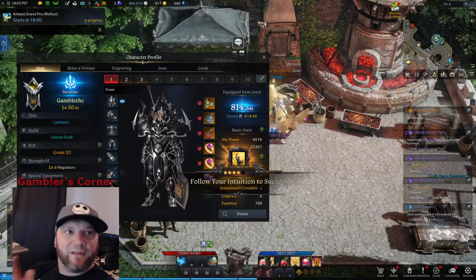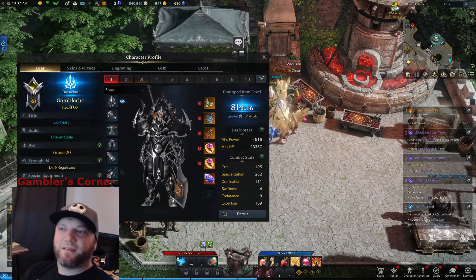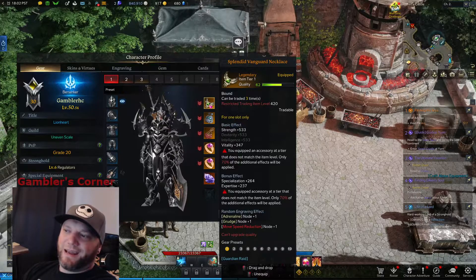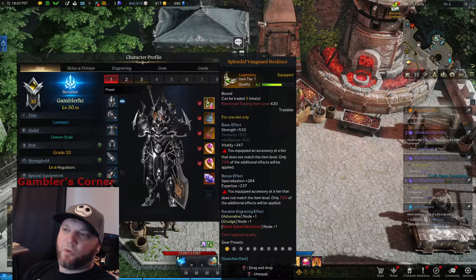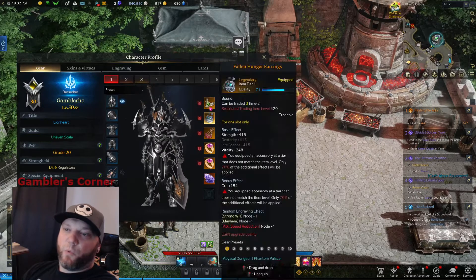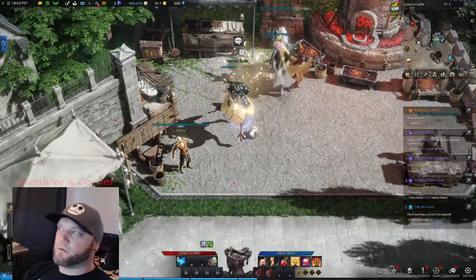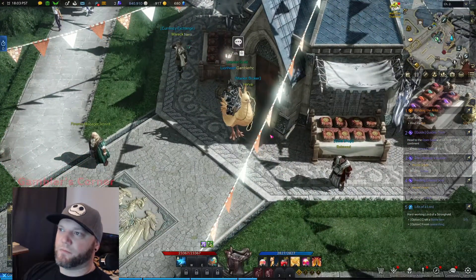We are at 814-815 gear score now — that is amazing! Getting a warning: equipped an accessory at a tier that doesn't match the item level. We need to find some matching jewelry. Let's go buy some at the market — let's head over there right now.